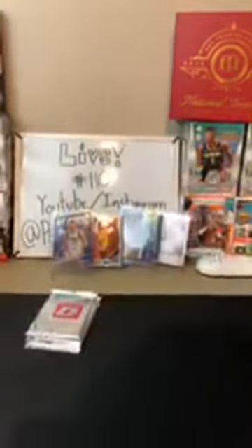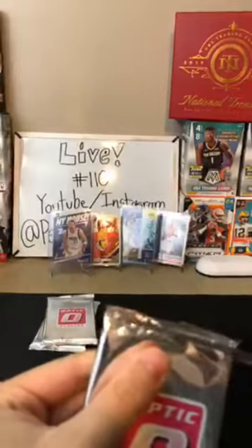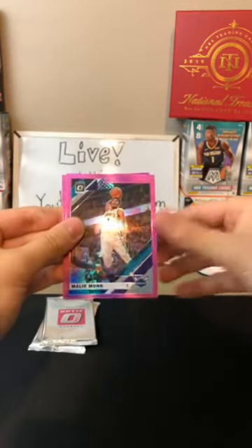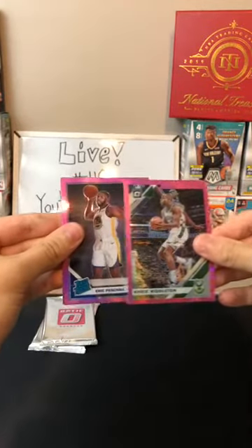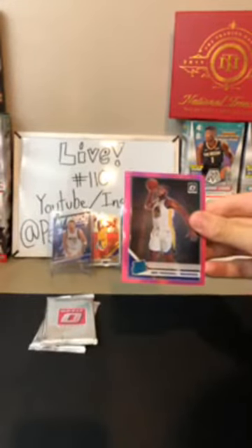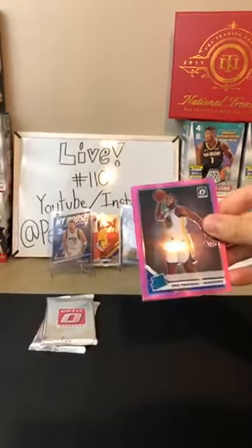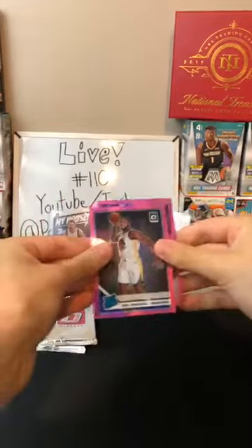Ricky Rubio for the Suns pink. These are five cards a pack, a little bit more than the normal packs. Jamal Murray for the Nuggets — that's the second Jamal Murray, he's a good player. Malik Monk for the Hornets, Chris Middleton for the Bucks. Eric Paschell for the Warriors — that's a nice card, a pink for the Warriors. And Dylan Brooks for the Grizzlies.